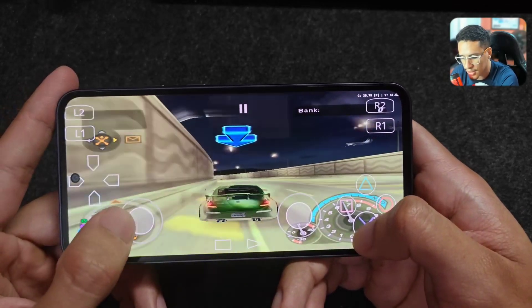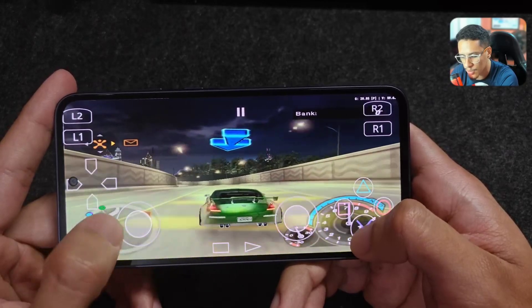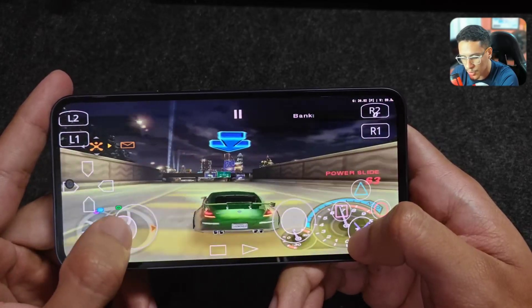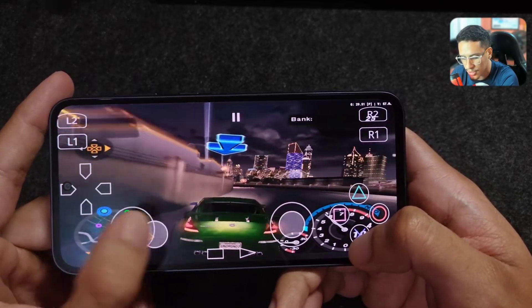Underground 2 keeps a stable performance. If you have a slightly weaker phone, lower the resolution to 1x for better performance. I prefer playing with quality settings at 1.5x or 2x whenever I can. The racing game runs great overall.